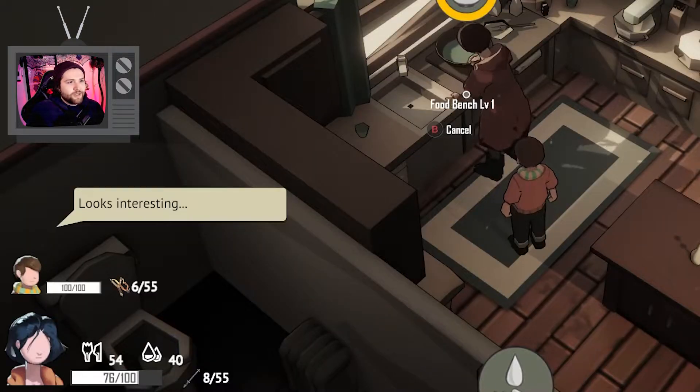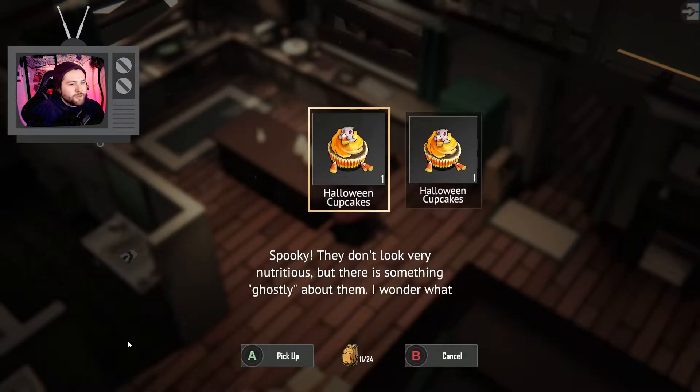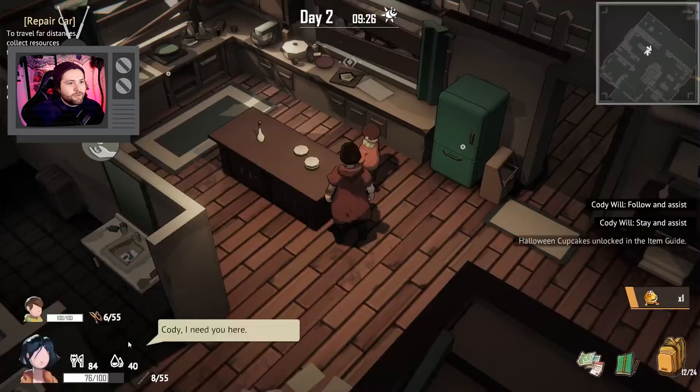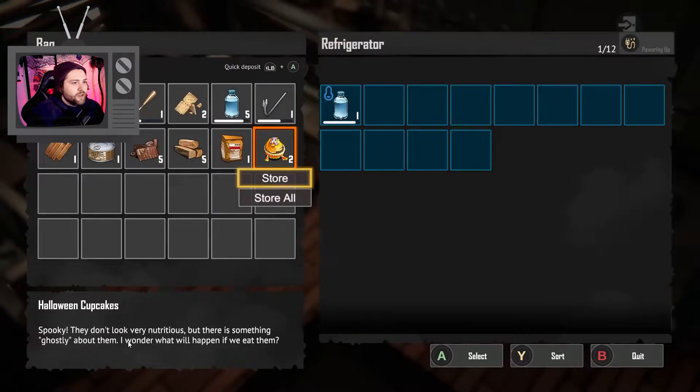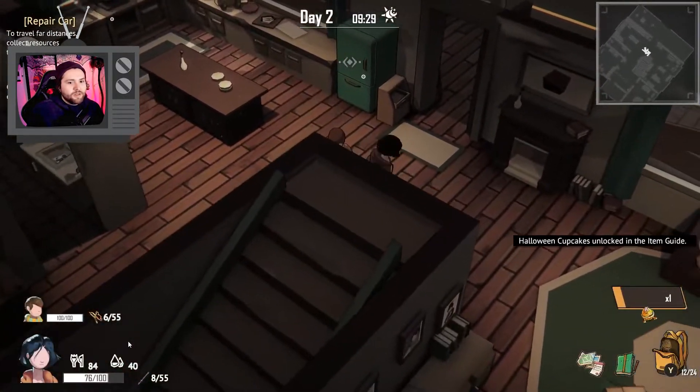It looks interesting. Let's have Cody eat something. A Halloween cupcake? They don't look very nutritious, but there's something ghosty about them. Let's go ahead and store these, or I guess we can keep them. I don't know what the use of them necessarily is.